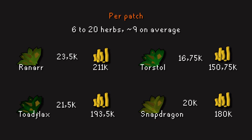Per patch, you can expect to harvest between a minimum of 6 and a maximum of 20 herbs, with 9 being the all-time average. With a higher level and all of the bonuses, this average could be 10 or more. At today's prices, you would profit 23.5k per patch for Ranarr, 21.5k for Toadflax, 17k for Torstol, and 20k for Snapdragon. This will make you between 150k and 210k if you have unlocked all 9 patches. There are other herbs such as Kwuarm or Cadantine which profit around 15k and have much cheaper seeds, so if your herbs were to die, you would not lose as much money.